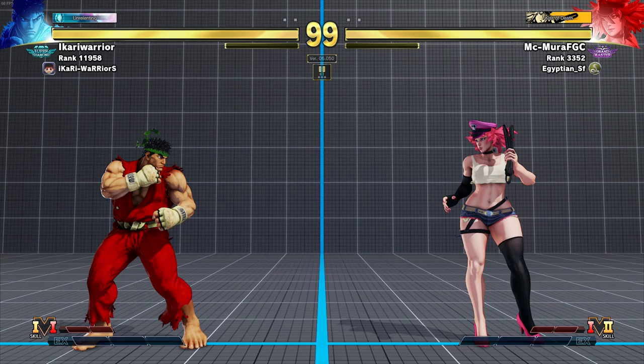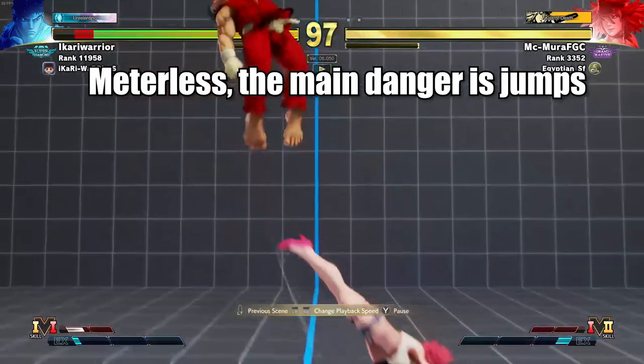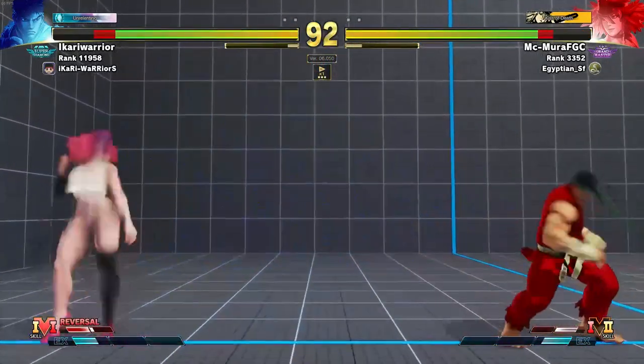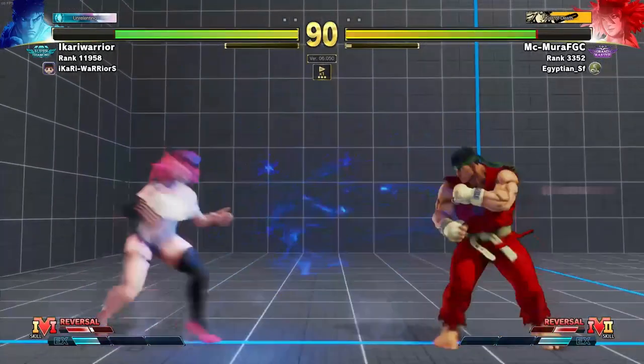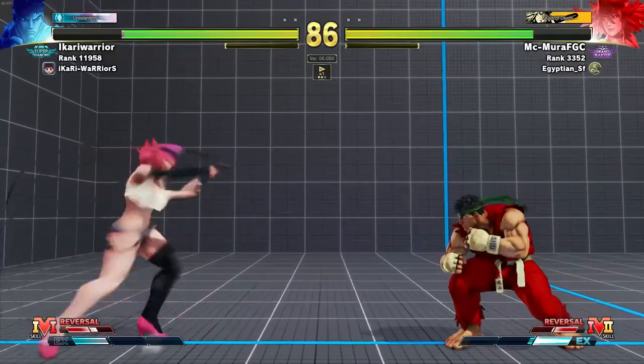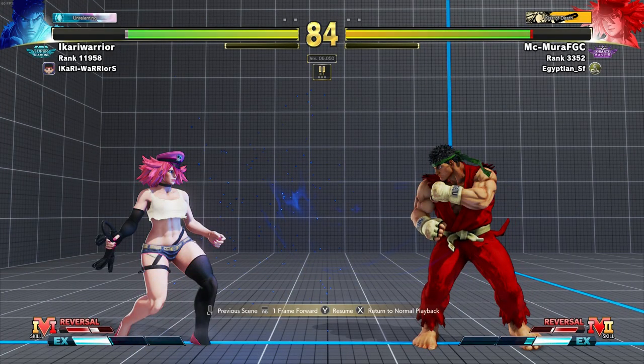In the neutral, his main threats are gonna be jumping. So he's gonna try to jump, use the air fireball. We can trade the fireball — that is a good trade for me. I try to go for the heavy kick love me tender because that can go over fireballs. Now once Ryu has an EX fireball, the complexion of the match changes entirely.